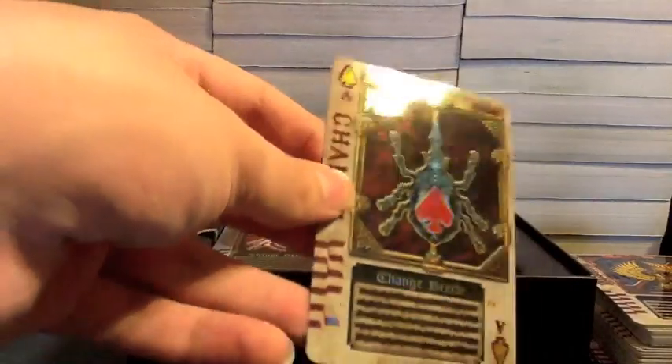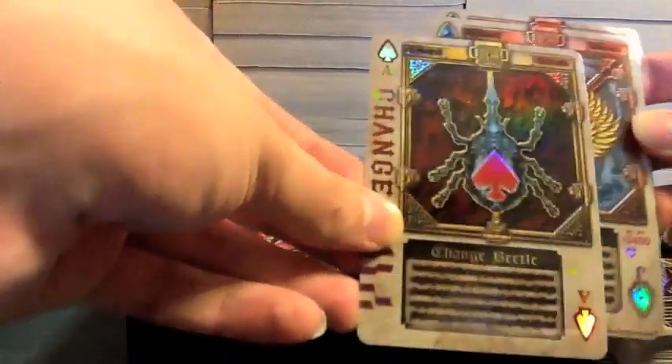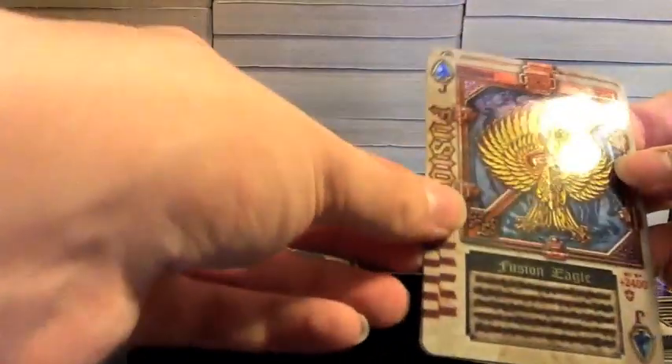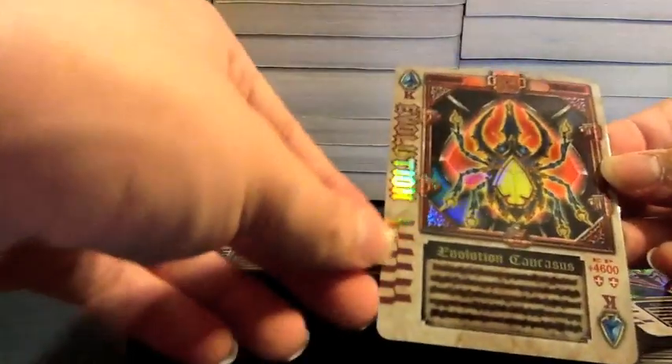Now we're getting to Blade's cards — these are all shiny, special holographic versions of Blade's special cards. We have the Ace Change Beetle, the Jack Fusion Eagle, the Queen Absorb Capricorn, and the King Evolution Caucasus. You can see the names down the side; they've got little card things.